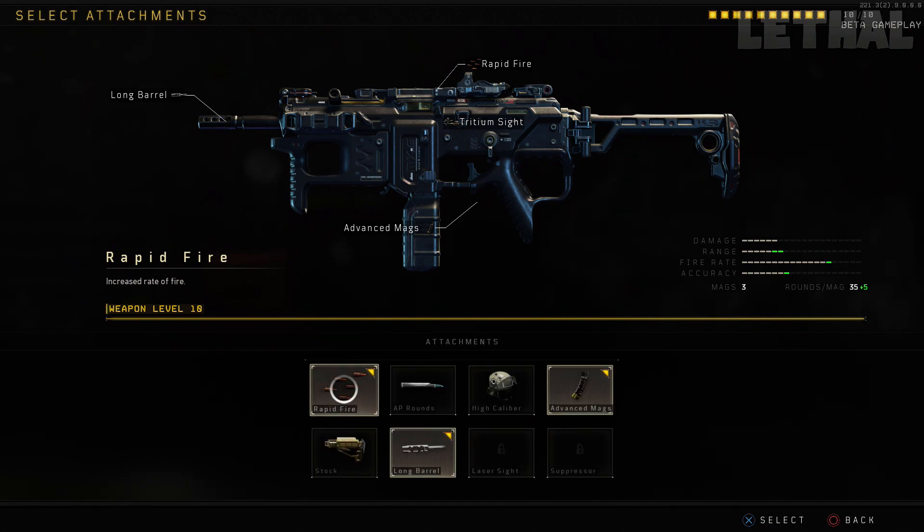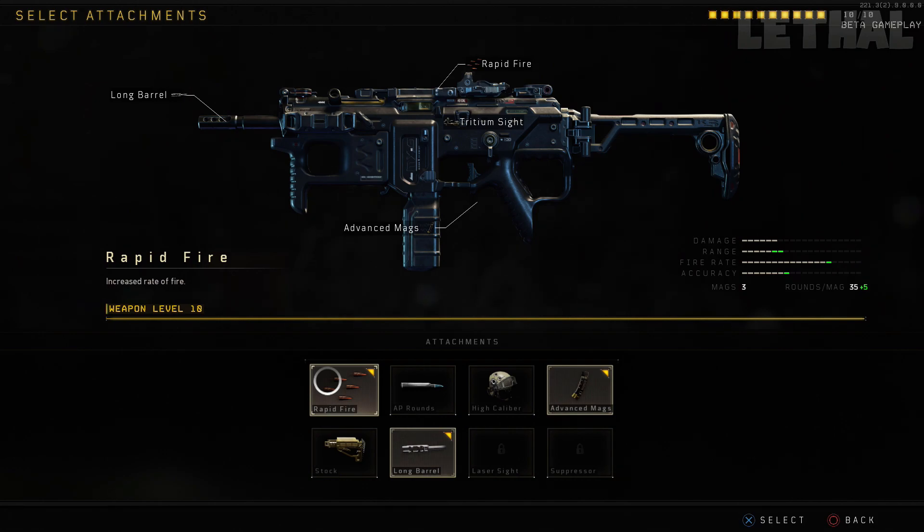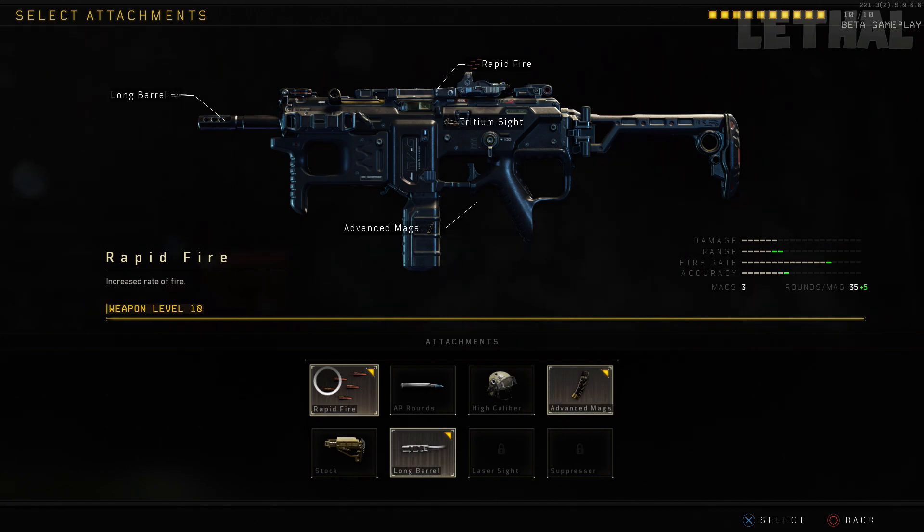The first attachment I would recommend using is Rapid Fire. For the SMGs in this game, I feel like you honestly need Rapid Fire. There are so many times where I feel like I should be getting the kill but I don't — someone hits a headshot on me or shoots before me. But with Rapid Fire, when I'm using it on all my SMGs, I feel like I usually win those gunfights. Rapid Fire just in general wins so many more gunfights, and if you're playing Hardpoint, TDM, or Domination, Rapid Fire is the way to go.